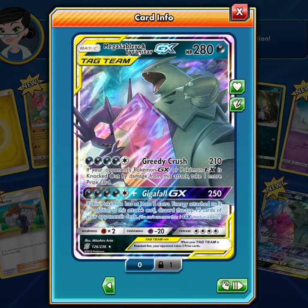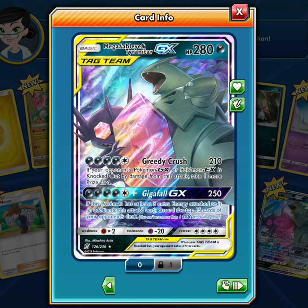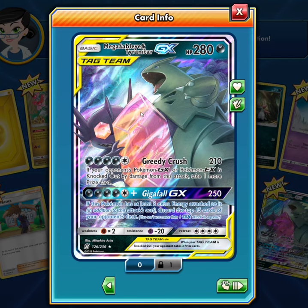And here we go. Mega Sableye and Tyrantor GX, Tag Team, holographic. Look at this design.